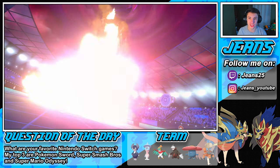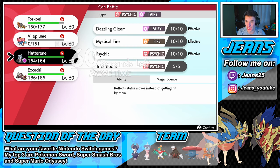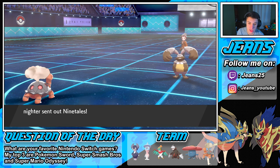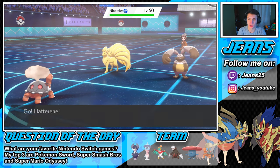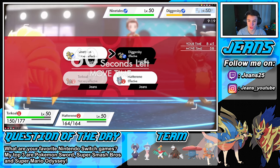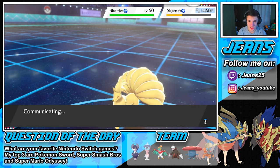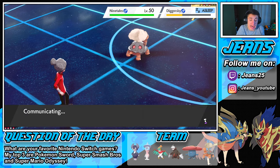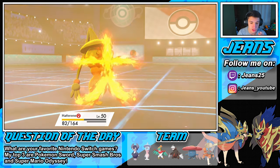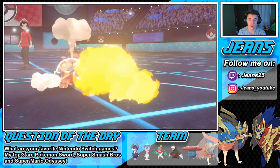Torkoal with his little smokestacks is hilarious, just popping out the back end. Now, do we bring in Hatterene to try to run a Trick Room? Let's try to run a Trick Room - we can be chilling here. We're going to Flamethrower the Diggersby and roll into a Trick Room. This team is awesome, I love putting people to sleep. Fire Blast pops out at my Hatterene, but Diggersby is still asleep. Torkoal takes it out and Trick Room pops off.